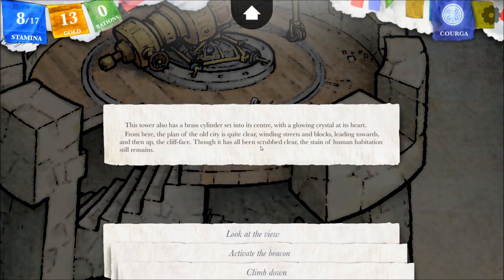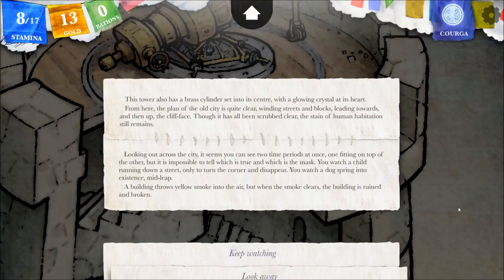I'm really looking forward to casting our beam at the village here and going back in time when the village was still standing — we might find some very useful things. The tower also has a brass cylinder set into its center with a glowing crystal at its heart. From here the plan of the old city is quite clear. Looking out across the city it seems you can see two time periods at once, one fitting on top of the other, but it is impossible to tell which is true and which is the mask — well, they are both true, just different times.